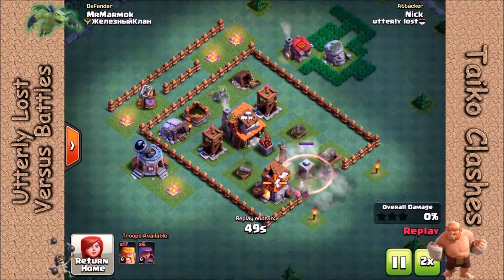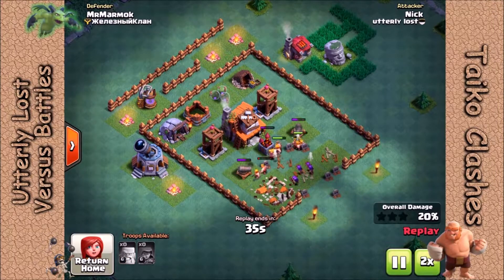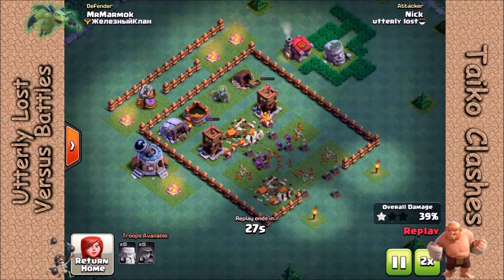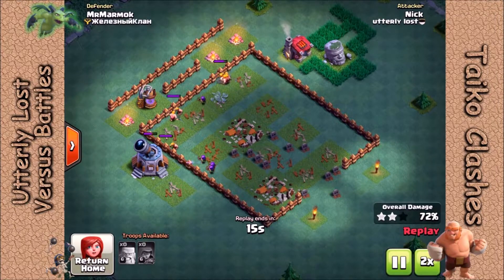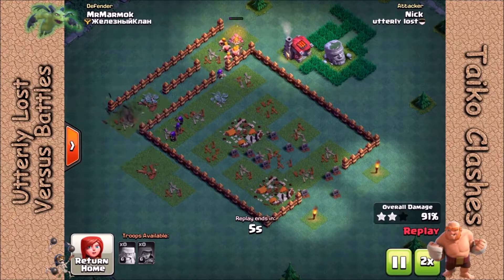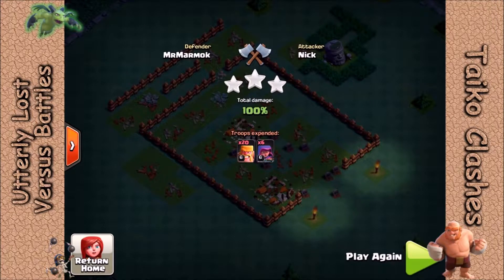Here is Nick in a versus battle grabbing a nice three star with barbs and archers. He uses the archers to take out the crusher, then the barbs in front of the archers to roll through the base and tank for the archers, since they've got a few more hit points. On the back side of the base there's no defenses — just a matter of getting through the wall so they can smack down those buildings. Nice three star.